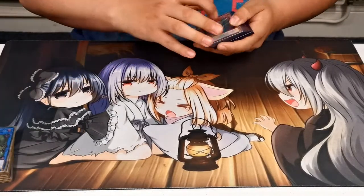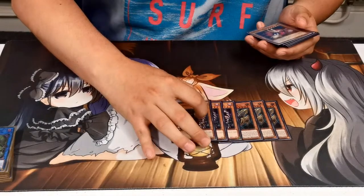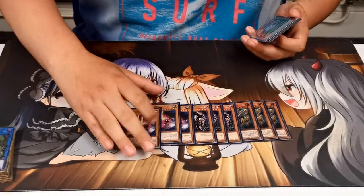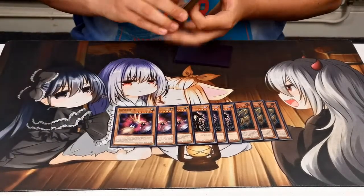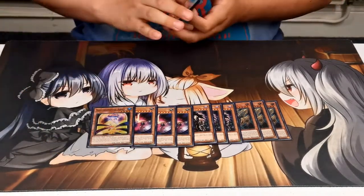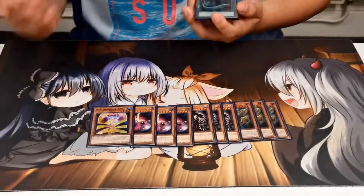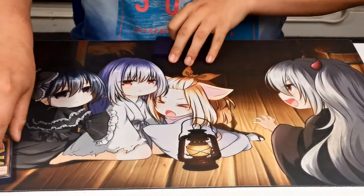Going into the side deck, we are playing triple Lancea, triple Skull Meister, and triple Contact Seed — this was experimental for today, it only came up once and wasn't really that effective so we'll keep testing it. And then another Ariel for graveyard-heavy decks — you play two Ariel, break their graveyard, that's how you win.